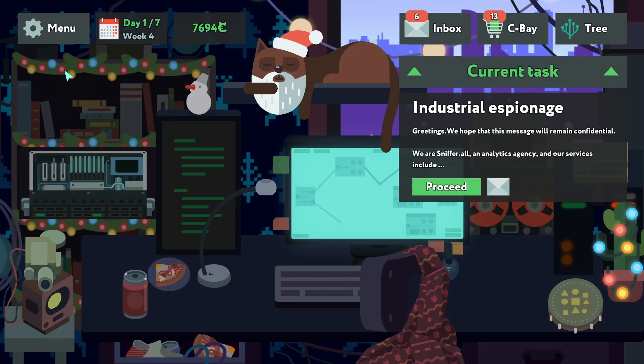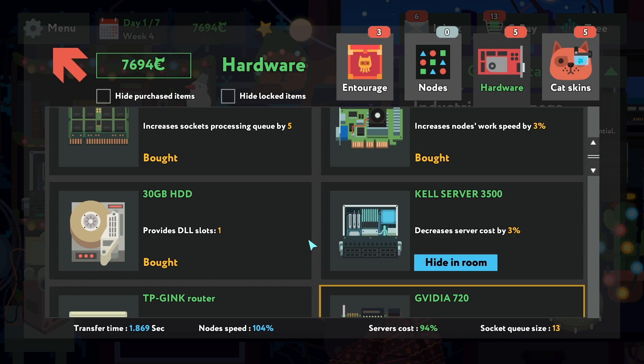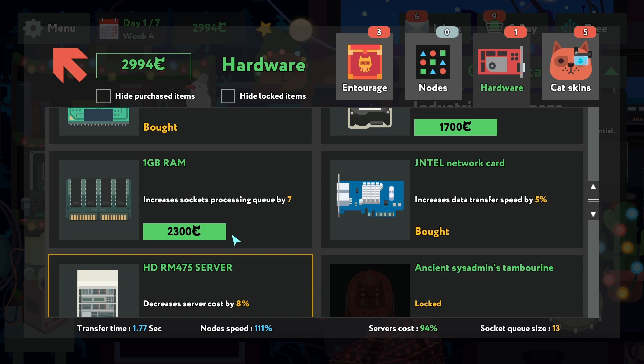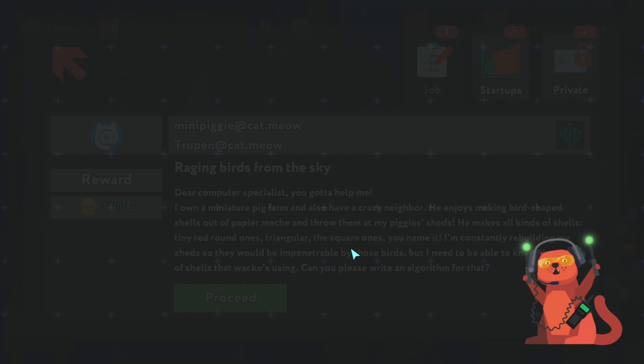Let's take the money — wait, I misclicked. There is more stuff to buy in the shop. Increase nodes working speed — let's buy that. Data speed too. We're slowly running out of money so we'll wait. We've released the current task. I don't know what this is but let's just go with the storyline.